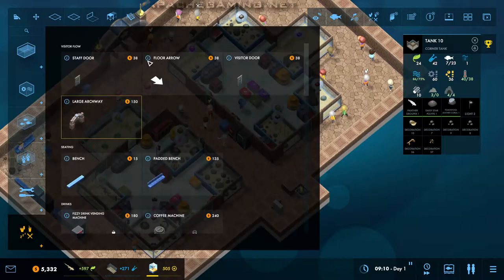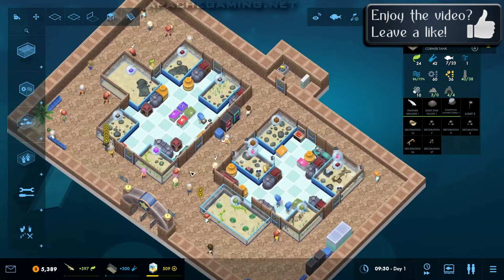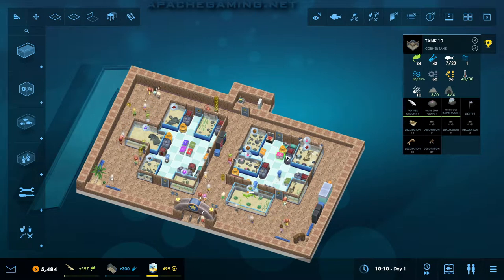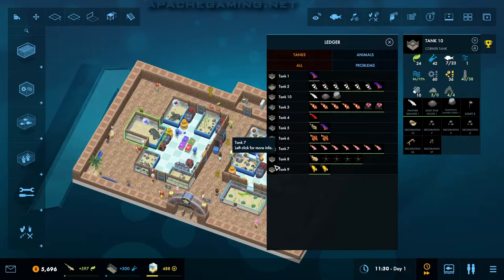I think that is everything, apart from we need a staff door just there, and I think that is everything okay. Now one thing I am going to do very early on in this level is actually just leave it to run. It's one of the things I haven't really done in this campaign so far — just let stuff build up at the very, very start of the game, and I think it's going to be really important to do that. Let's just have a look at the fishpedia, make sure every tank has at least something in it. Nothing is complaining too much. We'll wait for the first day and see if anything is complaining at the beginning of the next day.